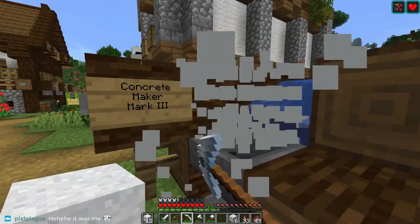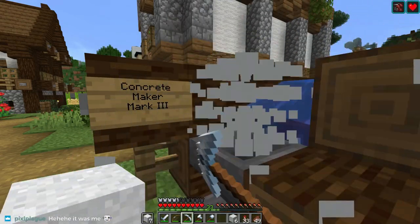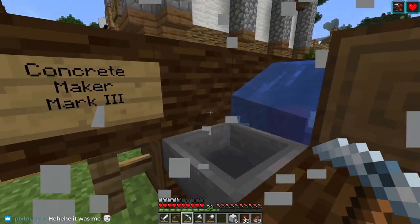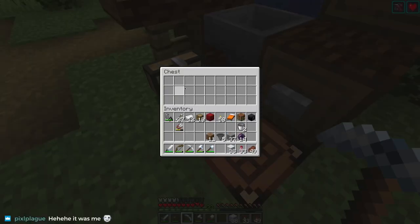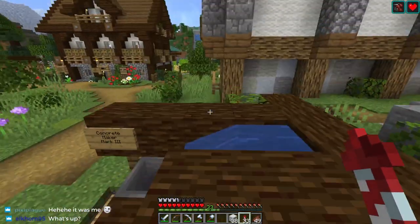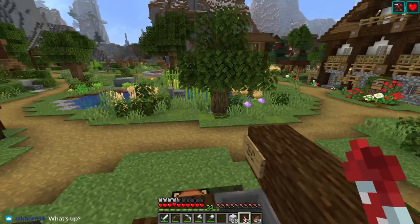Yeah, concrete doesn't have stairs — the quartz stairs look great with it, they're fine, they match okay. It's not the end of the world, but I think I would prefer not to mess with it. Simplest solution at the moment — if we decide to do anything extra then we can do that.